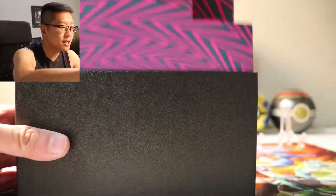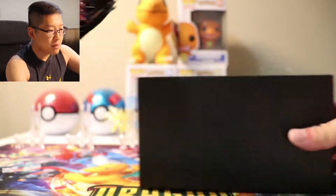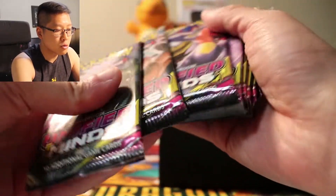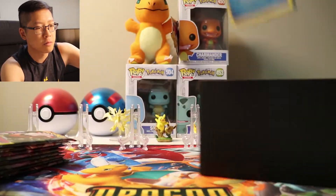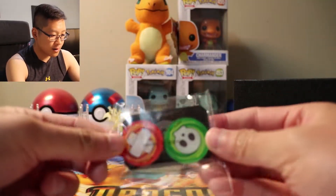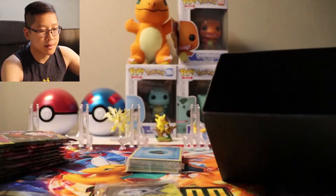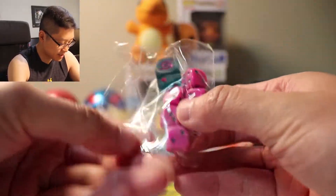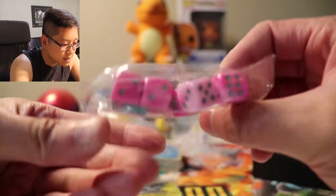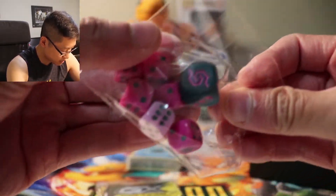Without further ado, let's dig into the Elite Trainer Box. We have — let's check — 1, 2, 3, 4, 5, 6, 7, 8 boosters. We got energy cards, plastic damage counters, poison counter, tag team. We got dice — pink dice, purple dice, very cool. It has a Unified Minds logo on this one.